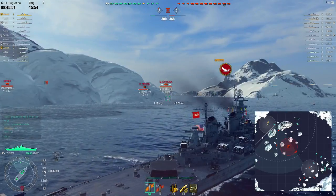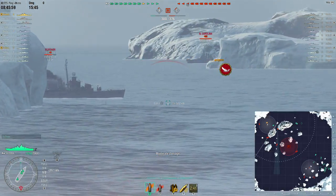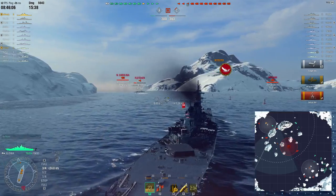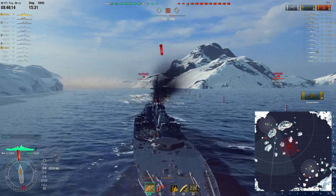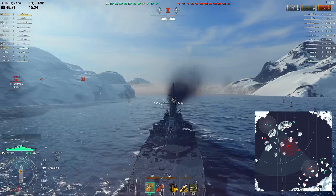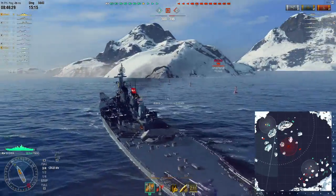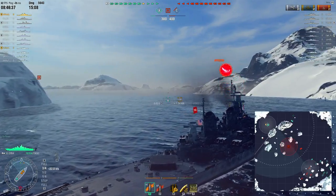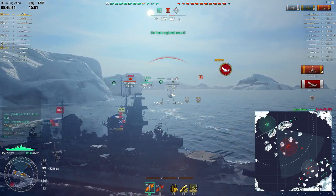I see North Carolina rounds coming in and I bank into them in order not to get a citadel on me. Then this Fletcher comes in — he had already launched his torps. I fire a full broadside and knock off 5,000 health. I reloaded into HE initially. As you can see, my secondaries are opening up. His torps are coming in — dodged them all. Now this Fletcher is invisible, but I know he has torpedoes already launched. I see this Mogami and I think I need to help out my destroyers. But I said I need to take care of this destroyer first. I know he's going to be waiting in his smoke, so I just stay right there. He spots me, but I have my secondaries and I let the secondaries finish him off.